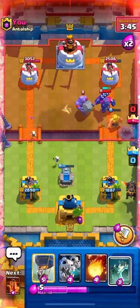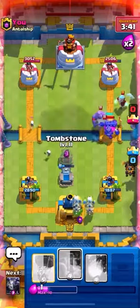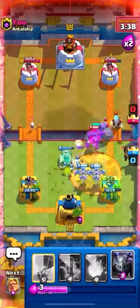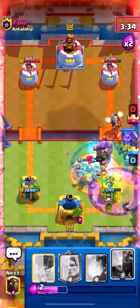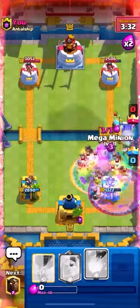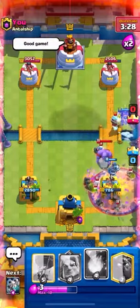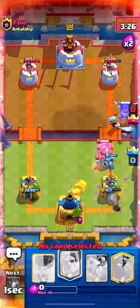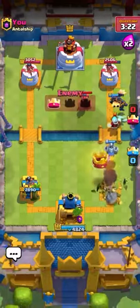Same with the Bowler. Our only ground unit is getting pushed back by the Bowler — he's getting bullied. At that point it was just over. Graveyard, Skeleton King, Bowler — and the Poison can only do so much. Poison killed a lot of that stuff too, but the Bowler just wouldn't die. He's like Thanos.